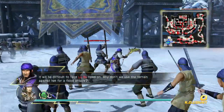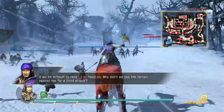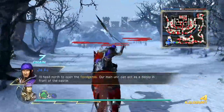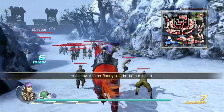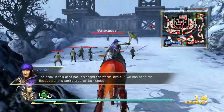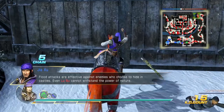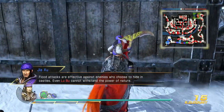It will be difficult to face Lu Bu head-on. Why don't we use the terrain against him for a flood attack? I'll head north to open the floodgates. Our main unit can act as a decoy in front of the castle. Snow in this area has increased the water levels. If we can open the floodgates, this entire area will be flooded. Flood attacks are effective against enemies who choose to hide in castles. Even Lu Bu cannot withstand the power of nature.